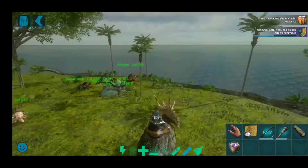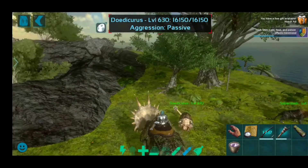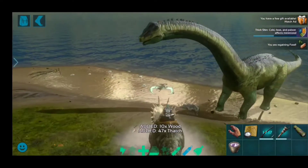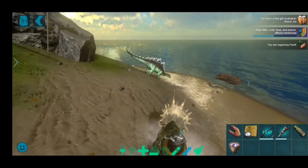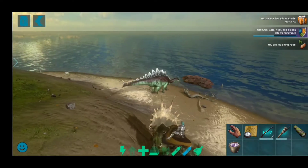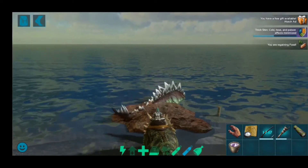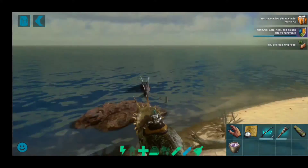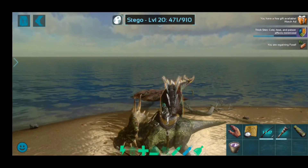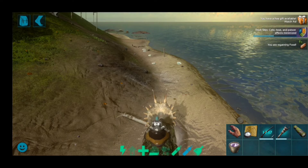Last but not least is the Trike. You can use this creature to defend your base because this thing is a tanking beast. It has a charge attack which makes the target stunned and it has a great knockback radius.